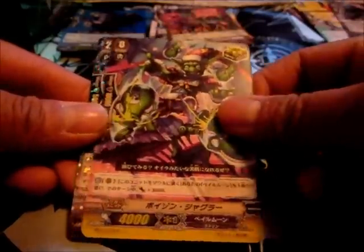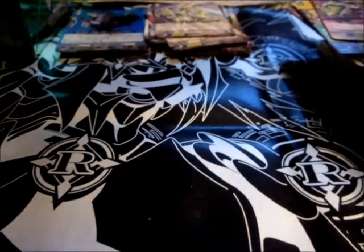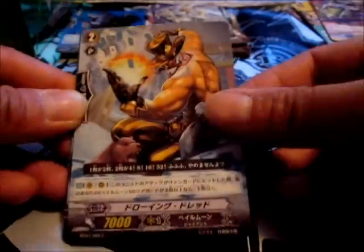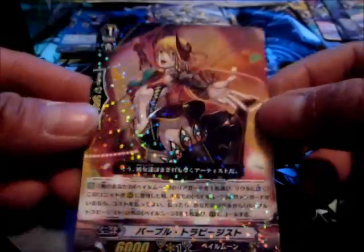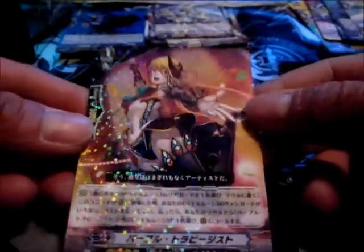No points. Nice - and we have a rare as well. How many more packs do we have? Seven more packs? Nope - oh, there's another hidden one. Eight more packs. Alright then. Flying squirrel. And this is a trapezist - I can't remember, it was like the other trapezist because there was a promo one that was a purple trapezist, I think. Rare.